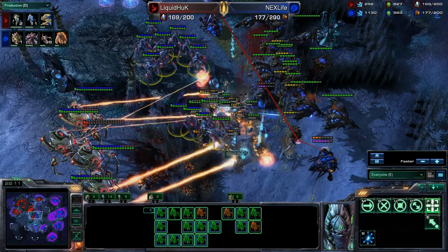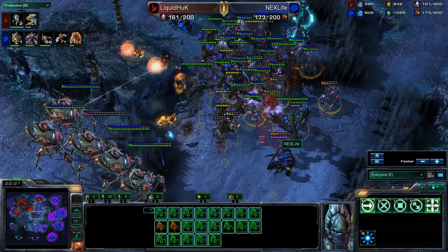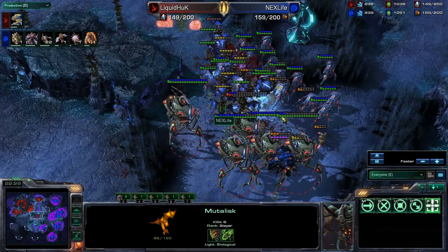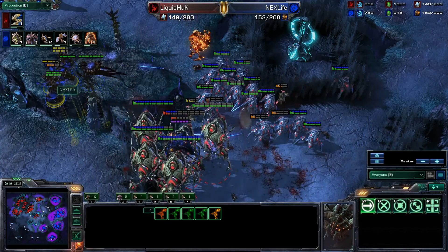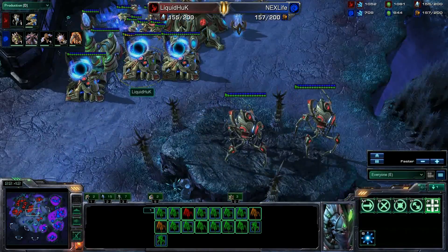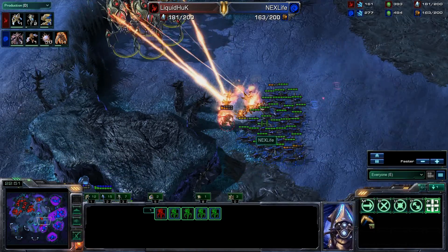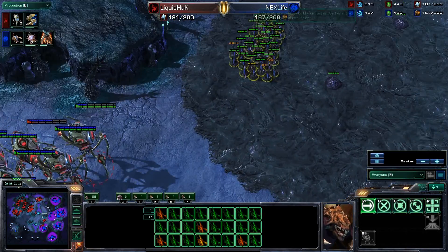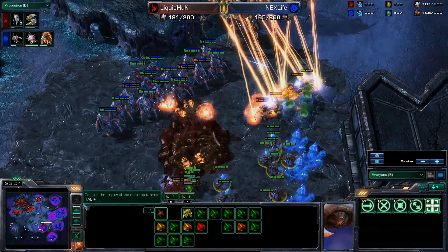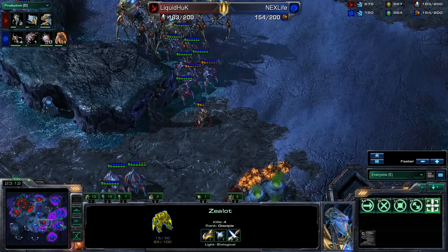A giant engagement is coming in here. The stalkers have blinked in and are trying to do as much damage as they can to these brood lords, but there are so many mutas here doing a lot of damage to these stalkers via the glaive worm bouncing attacks. However, just so many more stalkers being warped in by Huck joining the fight that NextLife was really not able to sustain that air attack — just too many stalkers on the field. Lots of zerglings now streaming onto the field, and lots of corruptors coming on as well. Huck is moving in to take out the bases of NextLife.